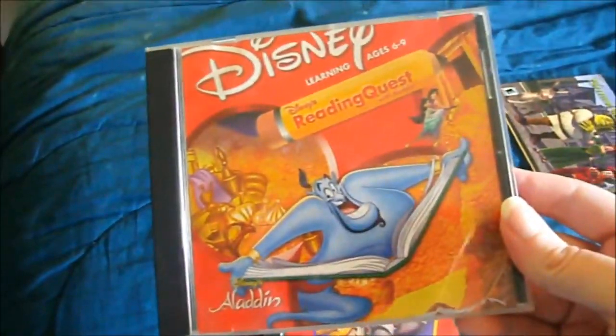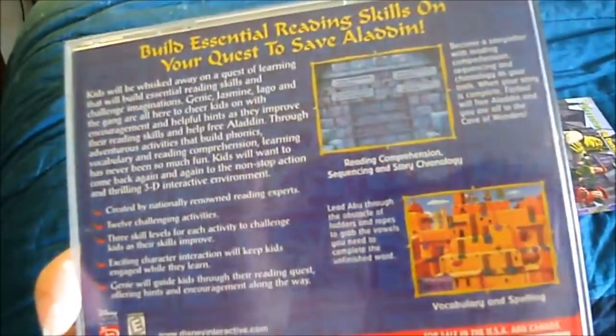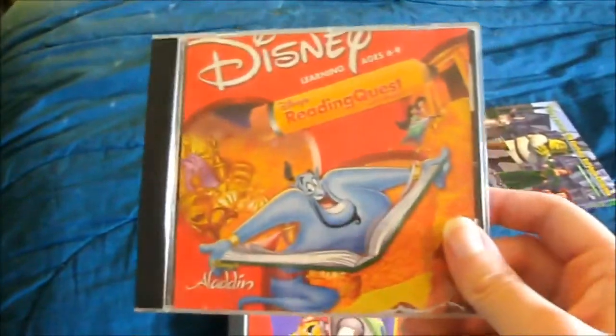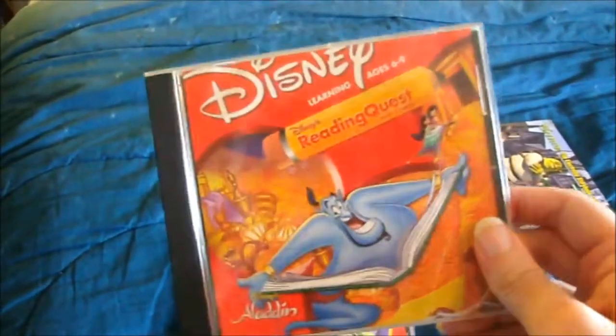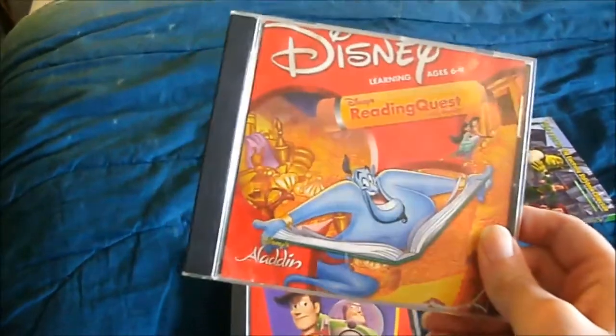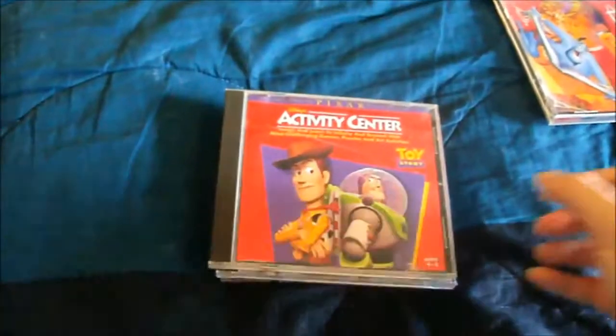This one I played a lot — this Aladdin reading quest game. This is where you learn about building sentences, vowels, and all that. I really loved this game as a kid. However, whenever I would put it on, the sound would always be blaring, so I have to turn the volume down. It will always get too loud when the game starts up.